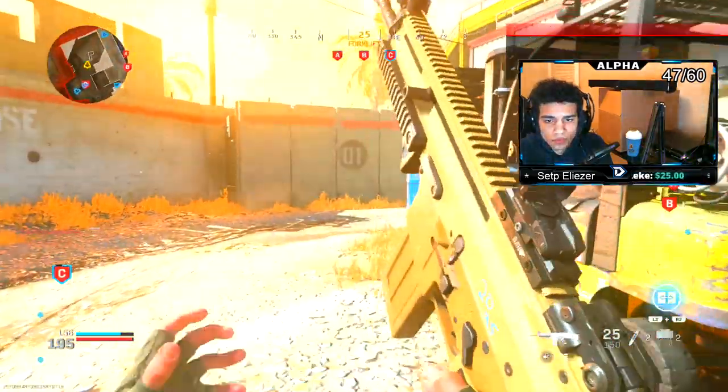Drop with alpha, attack those positions, we're full. The enemy buff is right — they cover.